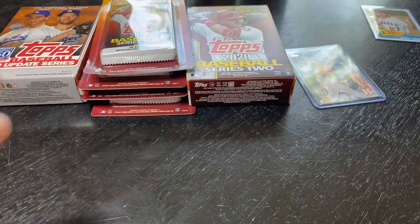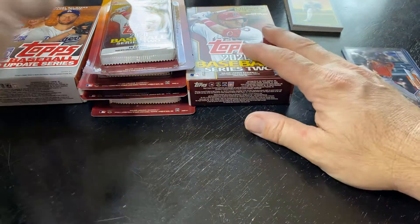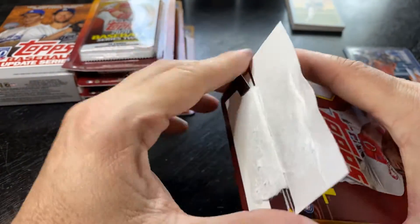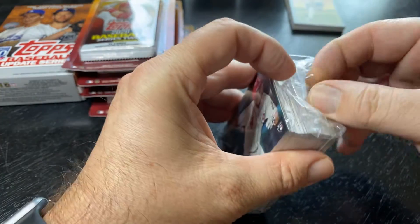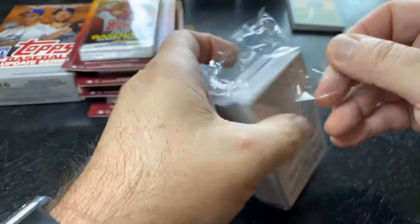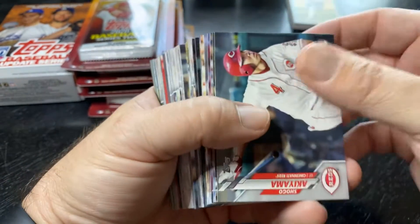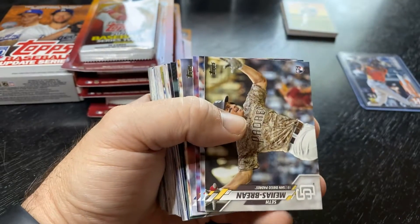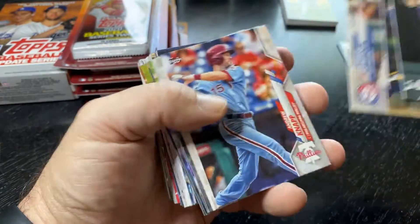Let me do some housekeeping — big stack of base, got the stack of inserts, some rookies. Let's do the 2020 Series 2 hanger box. I should have bought more — these are $11.99 at Meijer. Nobody was really buying the Series 2 hanger boxes, they were just buying the blister packs, which is a bummer because I wanted to buy them all. It used to be a hidden secret. This guy right here could be the real deal — the next rookie card that takes off out of Series 2. Since I can't say his name, it's pretty difficult, but he might be the real deal.